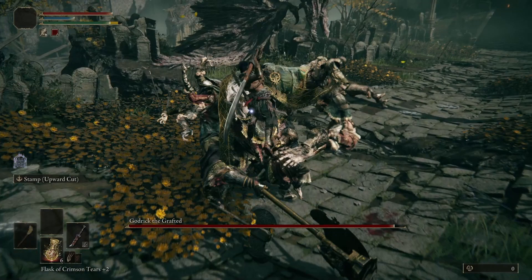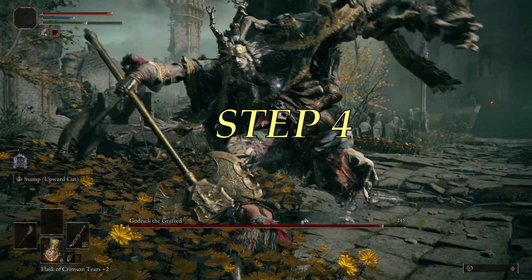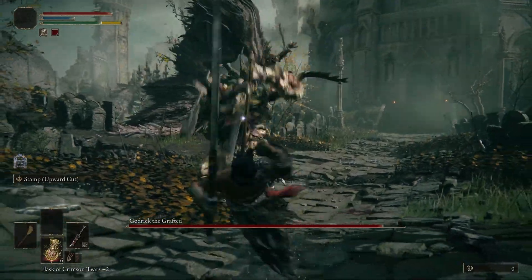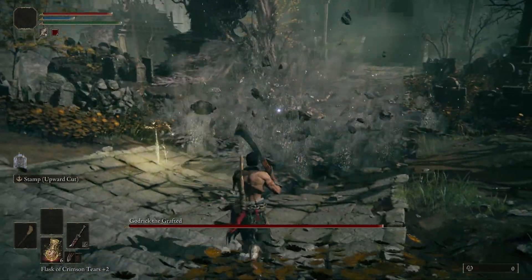As a strength build I respond with heavy attacks of my own, one of my favorites being the heavy jump attack. Step 4. Here he's coming out with a double AOE attack. He always laughs when he does this, so it should be easy to know when to get out of dodge.